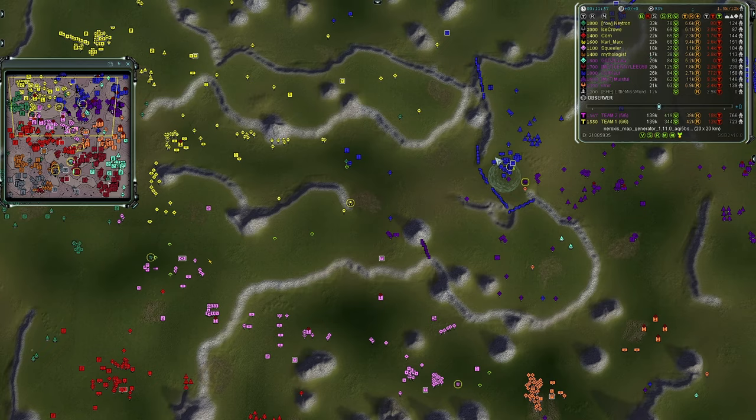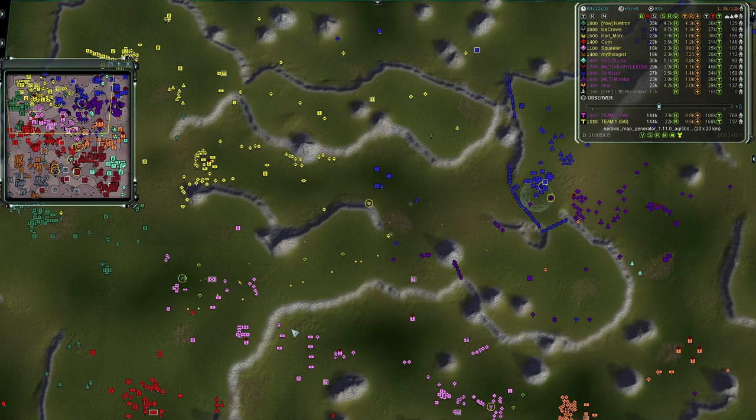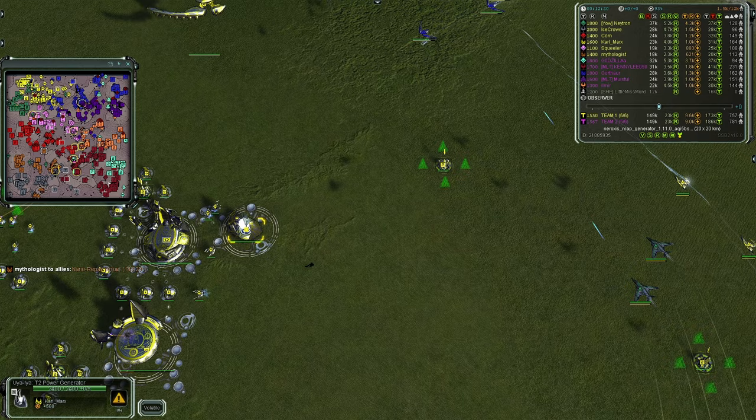Carl Marks' lane was supposed to be his responsibility to be fair, but Team Two had one player really pushing so it was a 1v1. I feel Squealer could have diverted at least a little more effort to hold that northern lane. T1 bombers are now inbound going after the T2 pigeon.